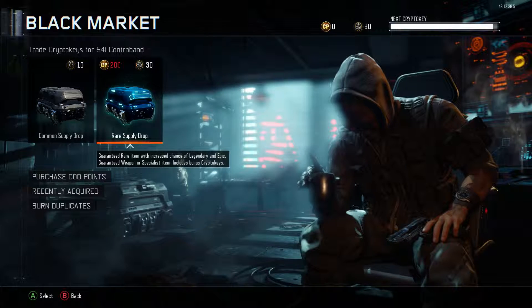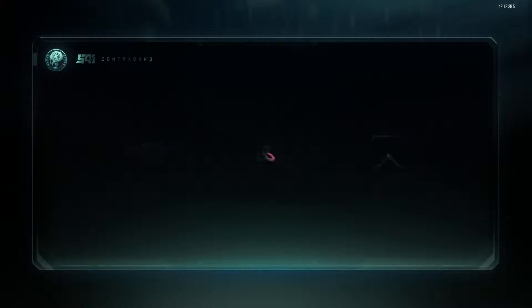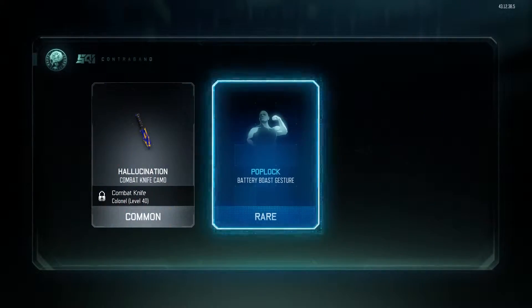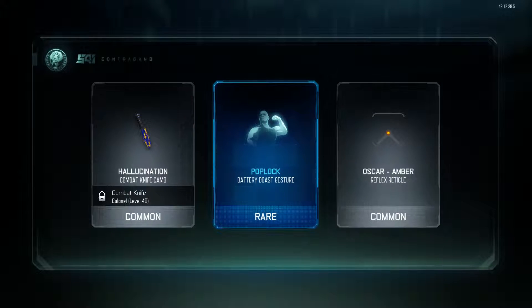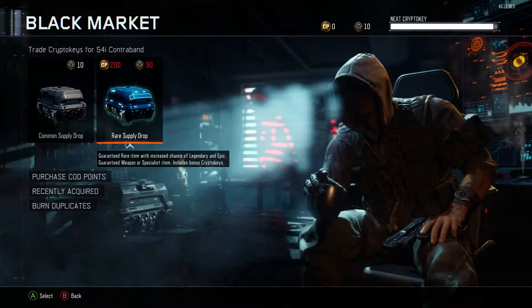So that means I can open up one more rare supply drop and this is going to be my last supply drop I think. Let's trade 50 crypto keys, hopefully we can get another good supply drop. Rare gesture, common and common again, and 10 bonus crypto keys — I'm happy with that.